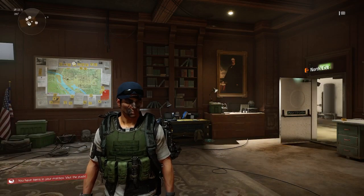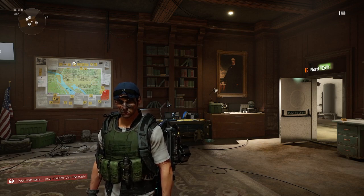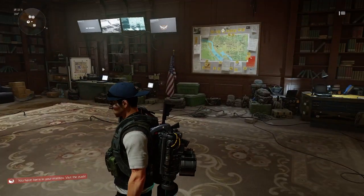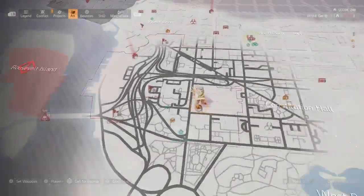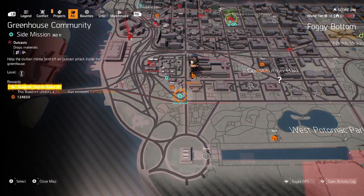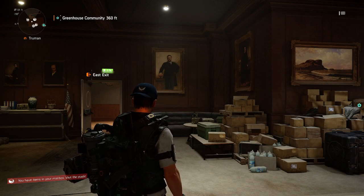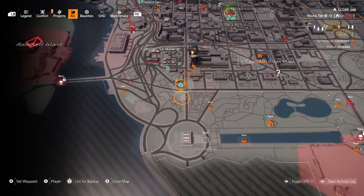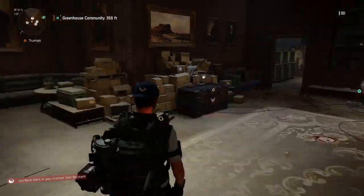What's going on everyone, welcome back to more Tom Clancy's Division 2 side missions. Today I'm back with another side mission. We're gonna head on down to the greenhouse community — outcasts have rushed the greenhouse community on Constitution Avenue Northwest. The civilian desperately needs help, so we're probably gonna fast travel to the Truman safe house and run on down. Let's get it done.